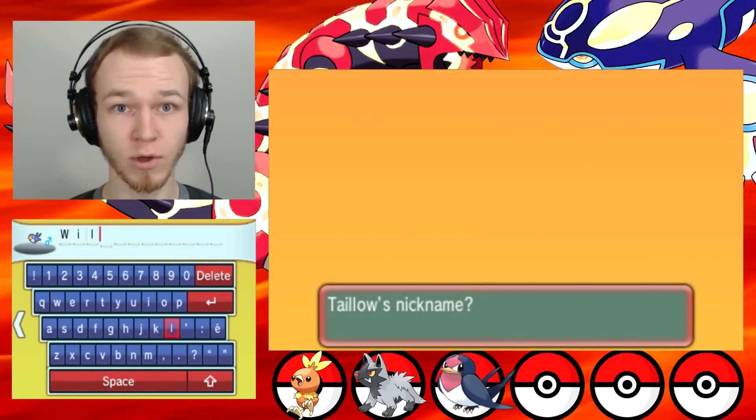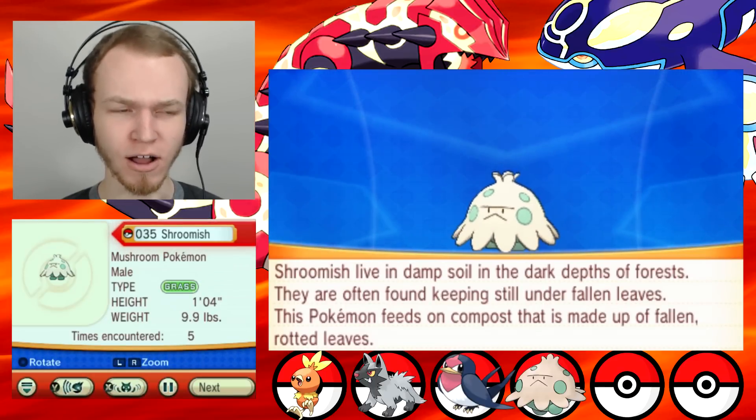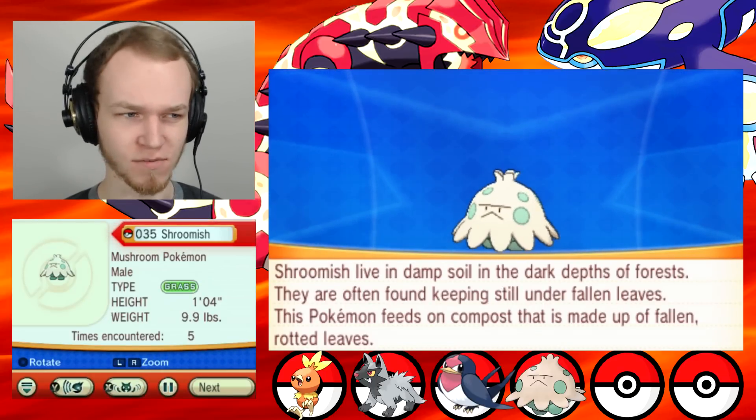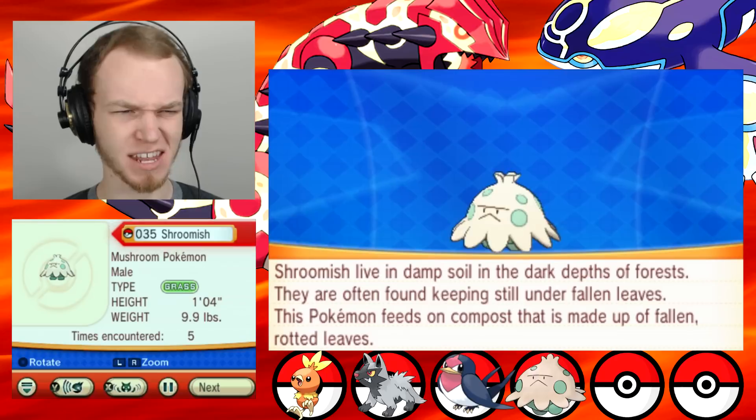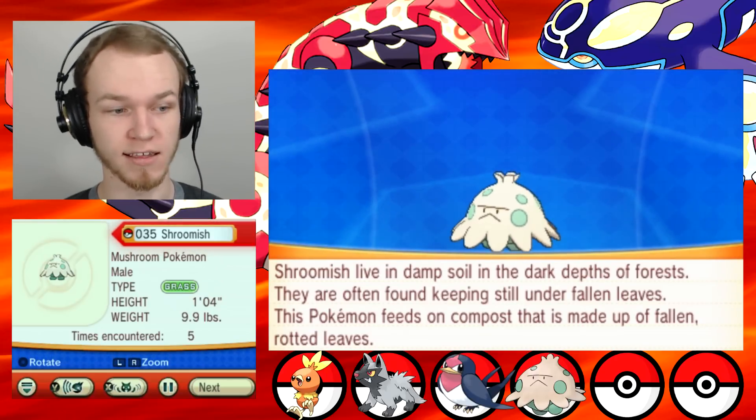Shroomish live in damp soil in the dark depths of forests. They are often found keeping still under fallen leaves. This Pokemon feeds on compost that is made up of fallen, rotted leaves. Eww! I guess it is a fungus, so that makes sense.